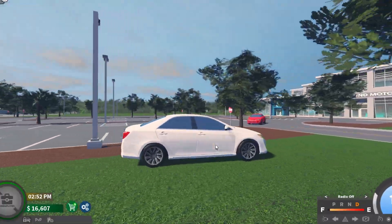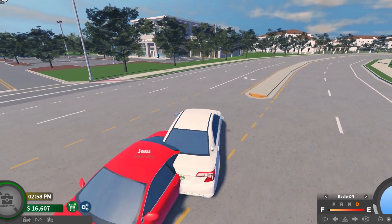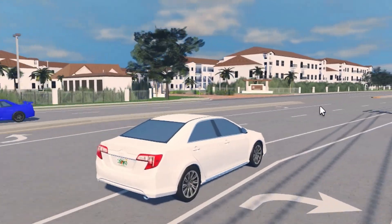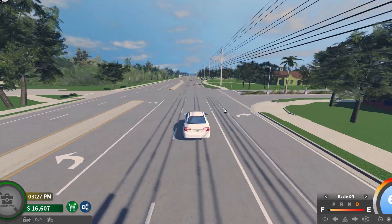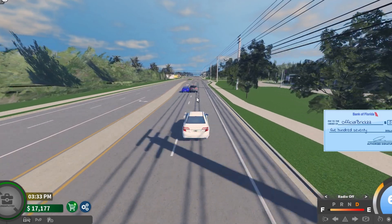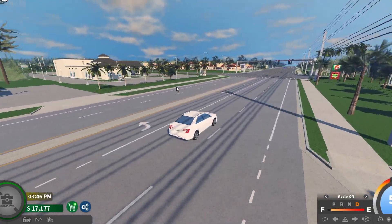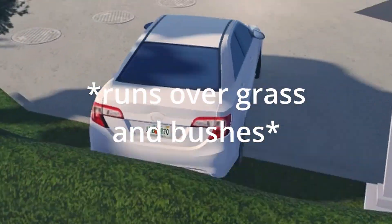The only really distinctive difference between Southwest Florida and this game is that Palm Shores has lower quality models, but that's not necessarily a bad thing. These models really remind me of old Southwest Florida. The map looks pretty good so far — the roads are similar, and I even noticed they have the same bushes, which is a pretty big coincidence. I actually kind of like this map better.